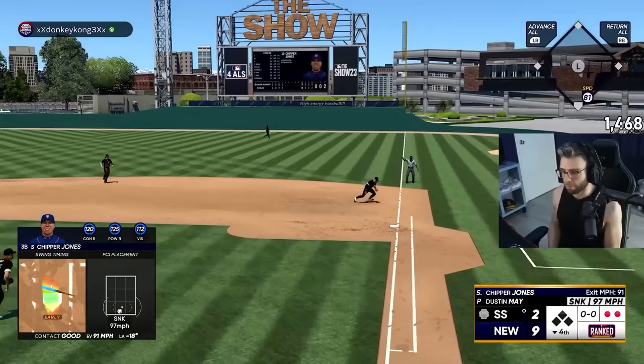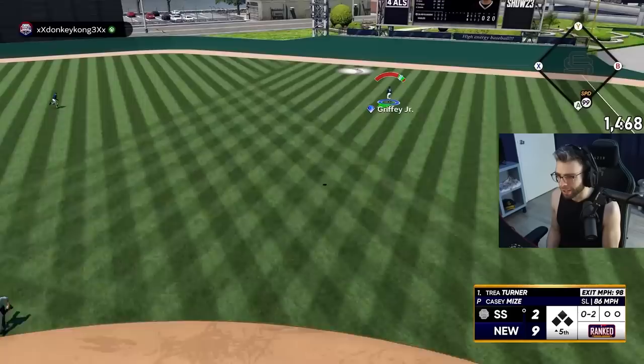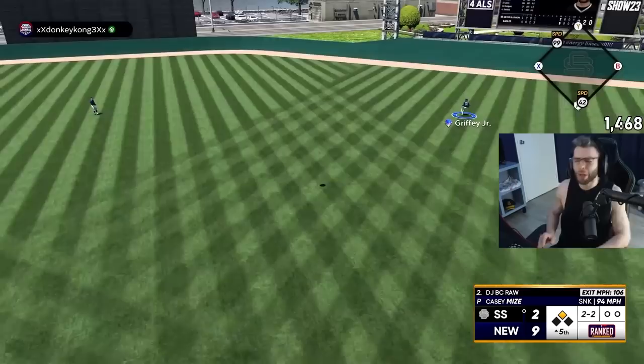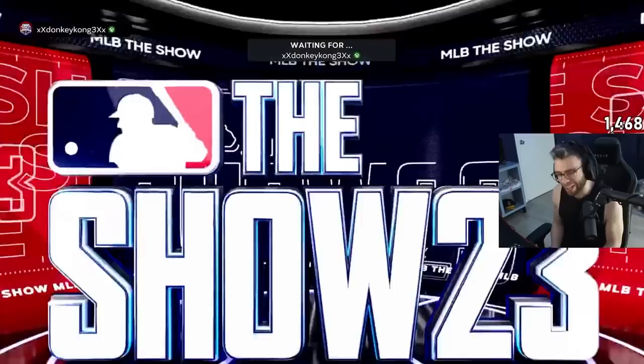Dustin May about to file a lawsuit, bro. That was so far outside. Griffey, what's the point of you out there in Redfield? There's a reason why I threw that shit 86 feet outside. I knew he was horny for that all game. Good swing, you hooker. Nine to four. I knew he was ready for that.